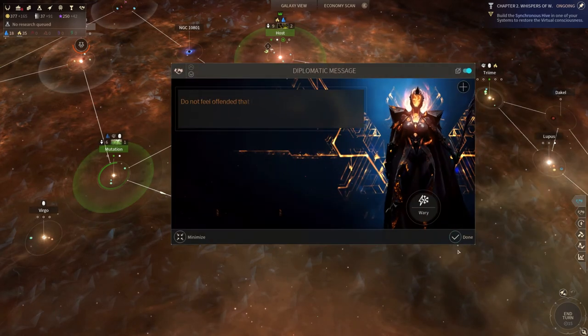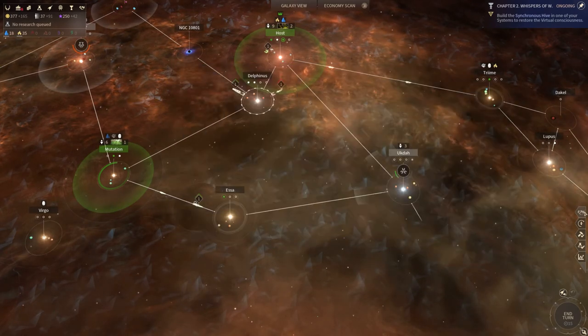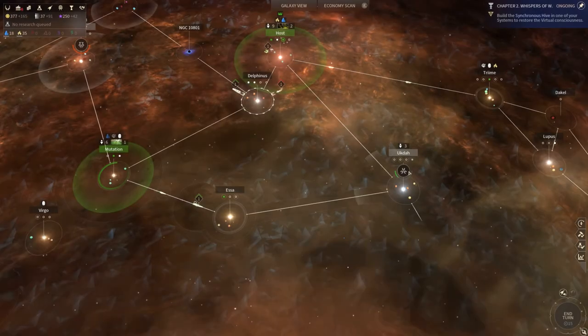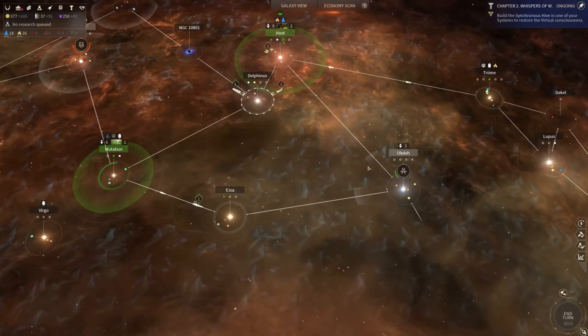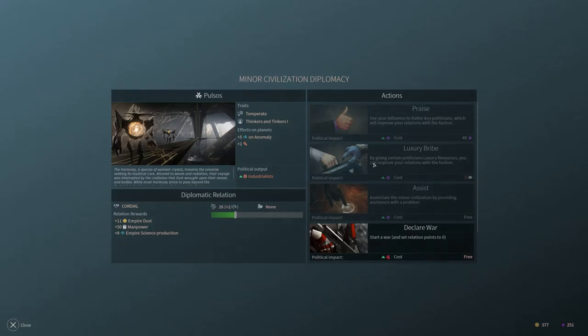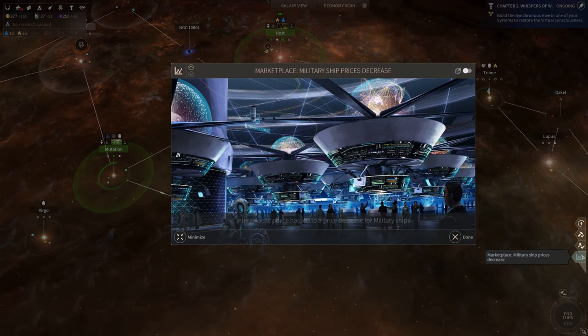When they close the borders, I don't care in the slightest — close your borders all you like. Those guys are cordial, which is nice. It means they give me a bit of extra stuff including manpower, which I actually really like. So I'm not going to kill them — they will be my buddies for the time being. I'm not entirely sure why they like me so much, but they clearly do, so whatever, just love me I suppose.